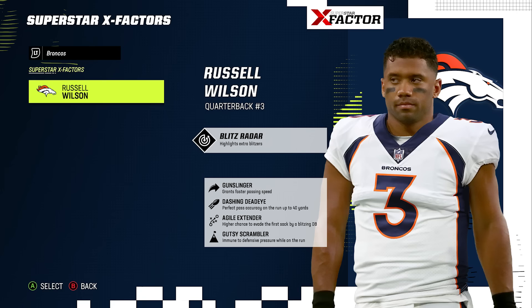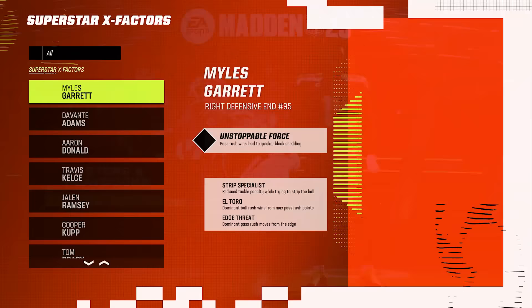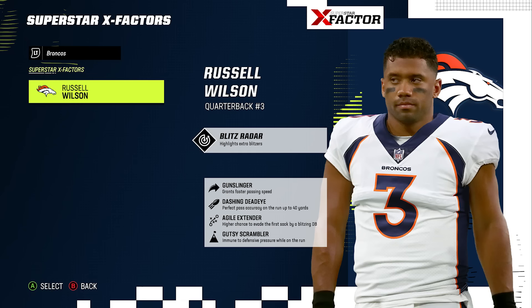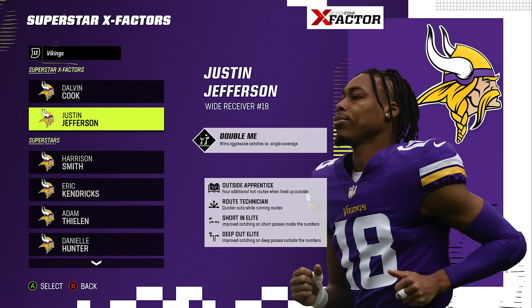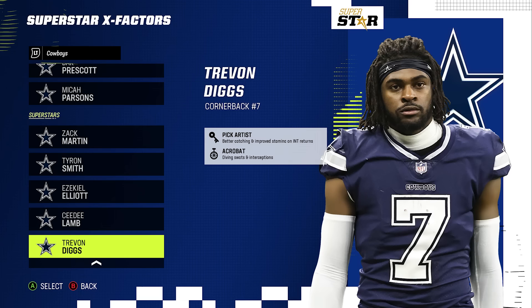Number six: the best abilities. At the main menu, go to the Superstar X Factor screen and familiarize yourself with these abilities. For quarterbacks, the most important ones are typically Gunslinger, Pass Lead Elite, or Set Feet Lead, as these give faster throwing animations to help versus pass rush. For running backs, look at Bruiser or Armbar to help break tackles. For receivers, look at Route Technician to help versus man, and Apprentice abilities for extra routes. For pass rushers, look for Edge Threat. For the secondary, look for Pick Artist and Acrobat to get more interceptions.